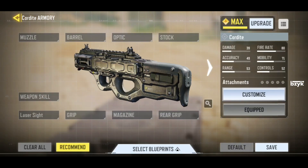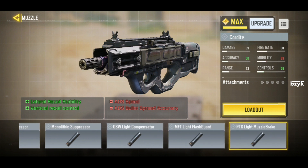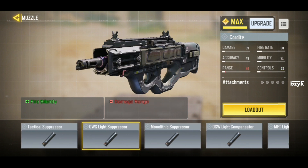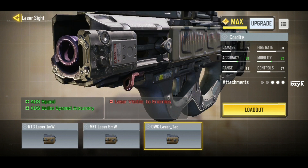As you can see, we have a customization mode called the Gunsmith with lots of attachments. We can now equip up to 5 attachments including the sights. We have different muzzles including different suppressors and compensators, and each of them have their own pros and cons.